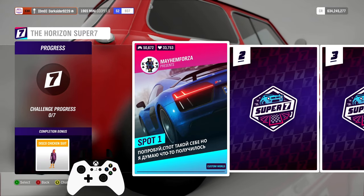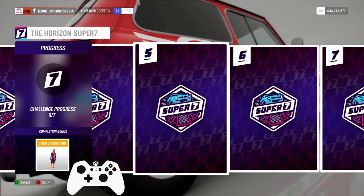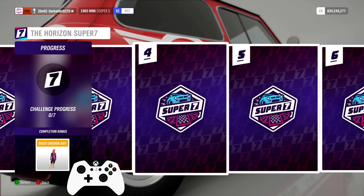For the Super 7, for the first 7 challenges' successful completion, you can get some party custom for free.